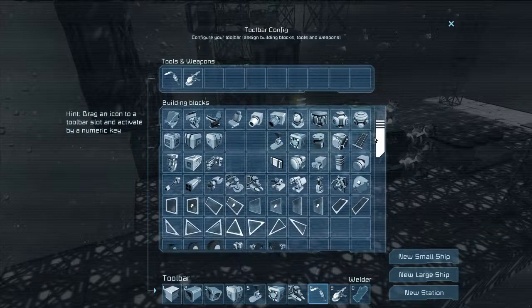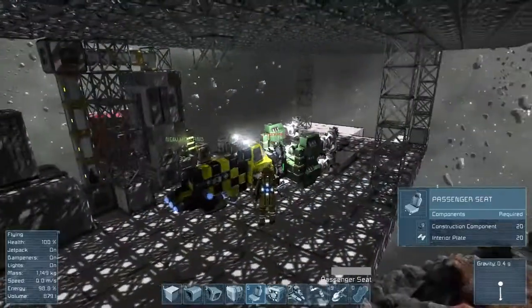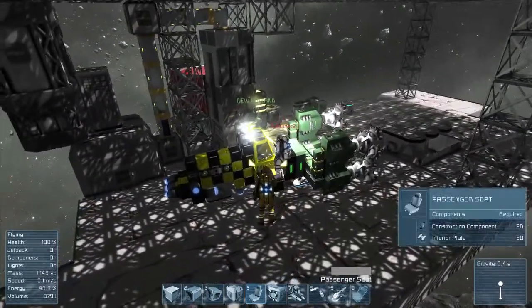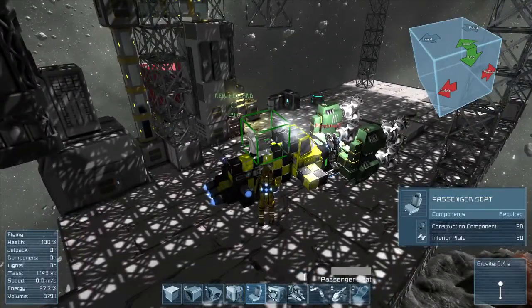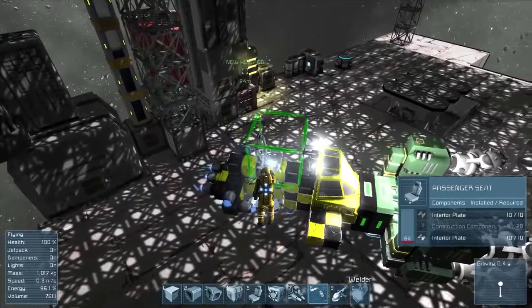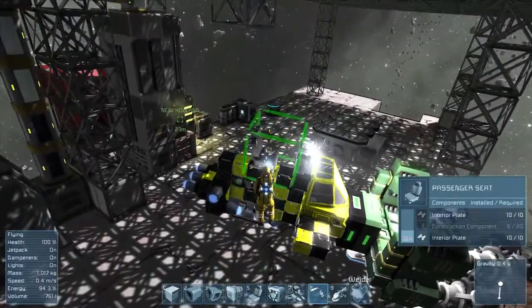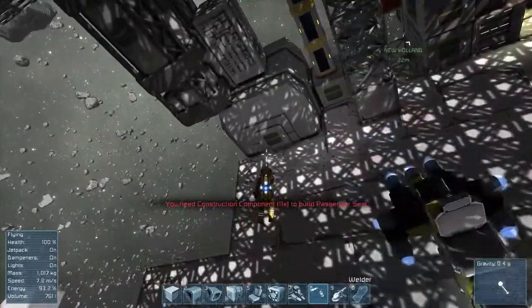They have passenger seats now. I read that. Did you see the video of that? Yeah, it looks pretty funny — it's the foreman seat. How do I enter this thing? T is how you get into the cockpit, when you hover over the actual cockpit part. I want to try and build this passenger seat behind it — it's like overseeing from the middle.